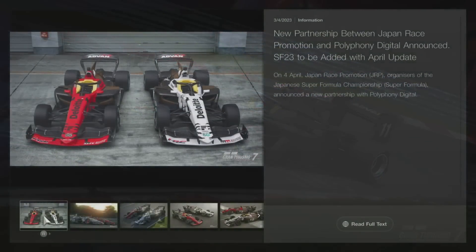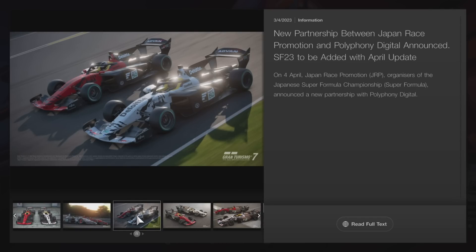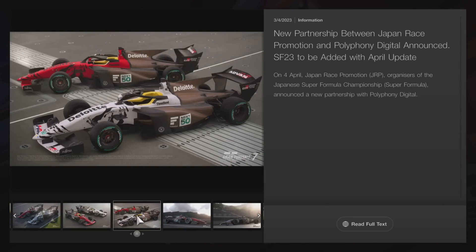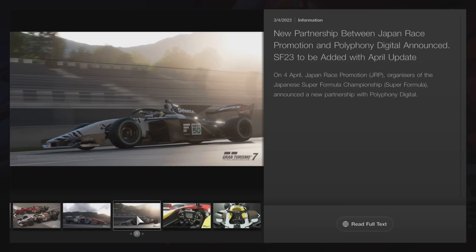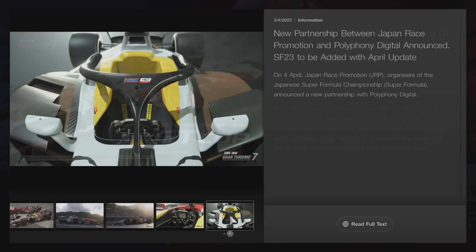The first part of the video covers the two new cars coming with update 1.32, which will be the Toyota and Honda versions of the brand new Super Formula 2023 model — the SF23. It's the updated version of the SF19 and it looks absolutely stunning. Those extra curved wings really suit these cars. There will be two versions: the Honda and the Toyota, both on a Dallara chassis.